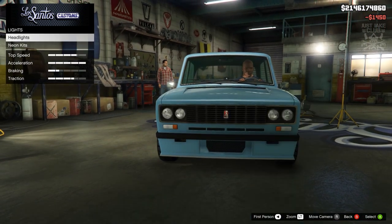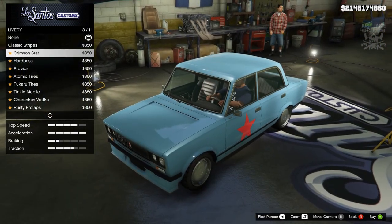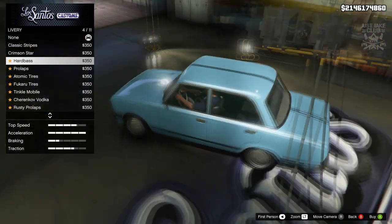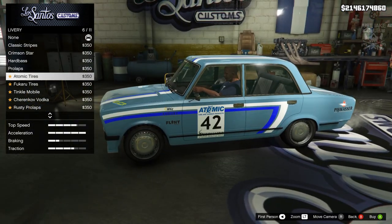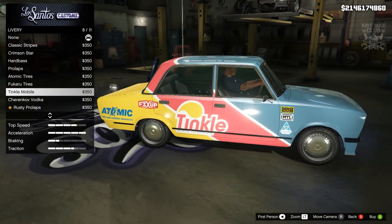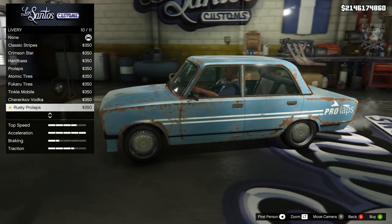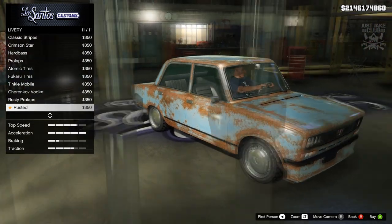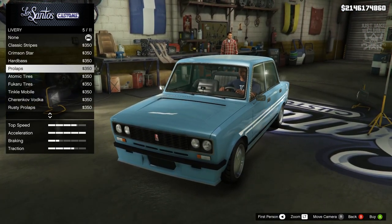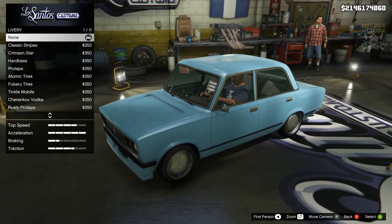Then we're going to the lights and purchasing the xenon headlights. We're skipping a neon kit for this build. There are some livery options — we get classic stripes, the Crimson Star which is very Soviet, Hard Bass, Prolapse, and some rally liveries which look quite cool. But I want to keep it clean and tuner-looking, so we're not going with any of those. There's a rusty Prolapse option too which looks cool, but that's not my kind of thing. I don't really want any of the liveries, so I'm going to stay with none.